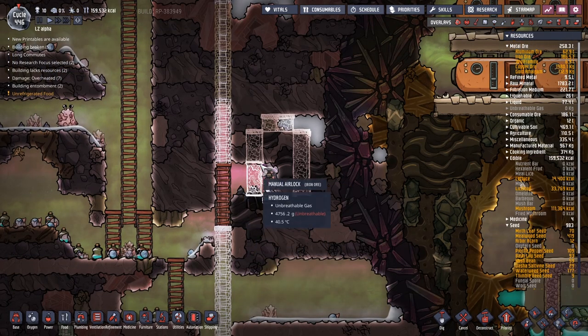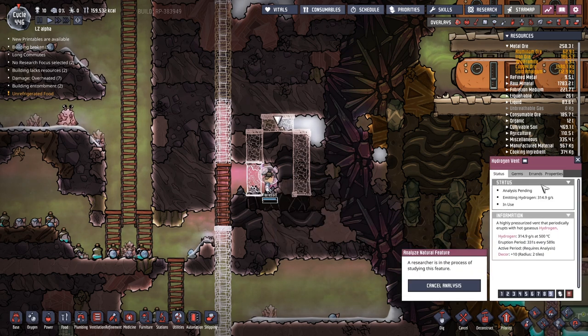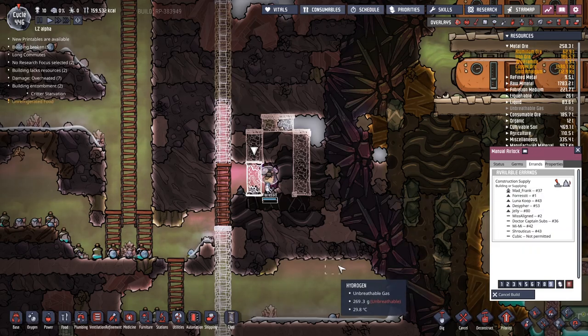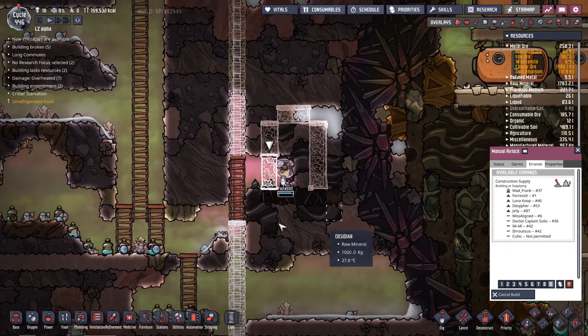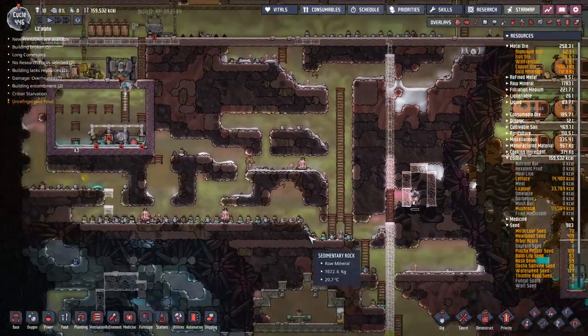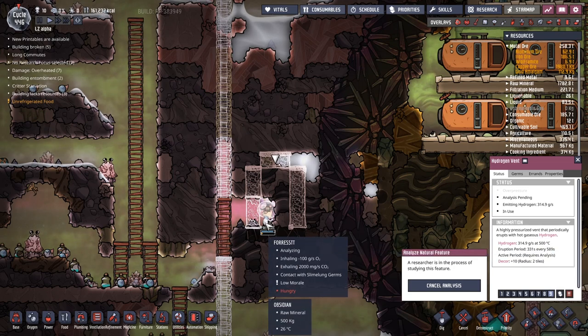I feel like we're leaking a lot of hydrogen though. Hydrogen is erupting maybe — it doesn't really tell us status. It's currently emitting. We need to get this door right here as a much higher priority. Forrest looks like he's going to get on it as soon as he can. But we've got much more pressing matters with the hydrogen vent. What temperature does this come out at by the way? 500 degrees C.